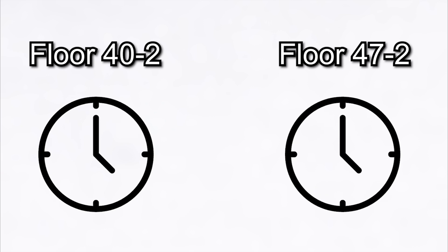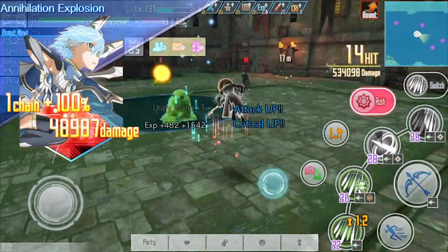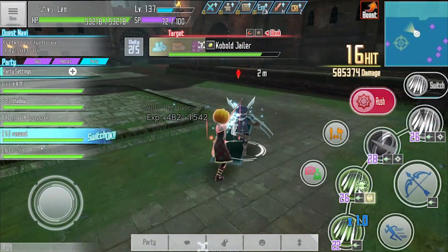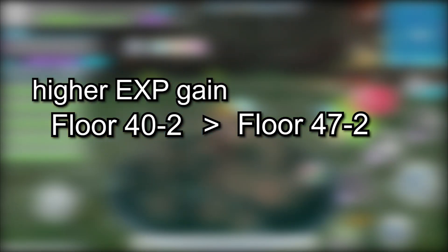I grinded each floor with a 1 hour time limit and recorded my EXP gain every 10 minutes. Floor 40-2 has 3 EXP quests and floor 47-2 has 2 EXP quests. Floor 40-2 has a higher EXP gain in quests than floor 47-2, and because of that, at first I thought floor 40-2 was still superior because it has a higher maximum EXP gain.